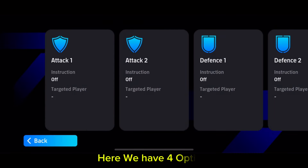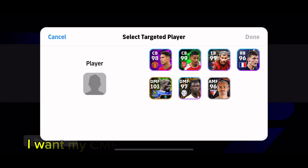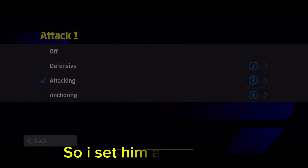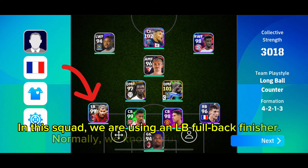Here we have four options. Now we can set a player to play different types of roles in game. I want my CMF Kamavinga to play a more attacking game rather than a defensive one, so I set him as attacker. In this squad, we are using an LB full back finisher.